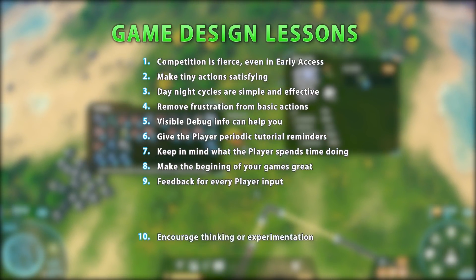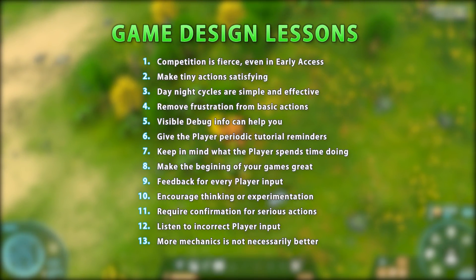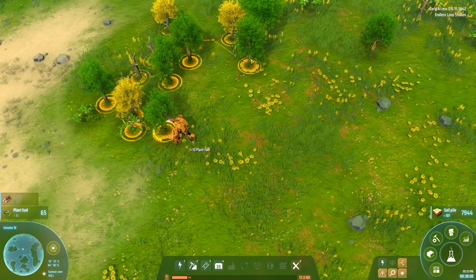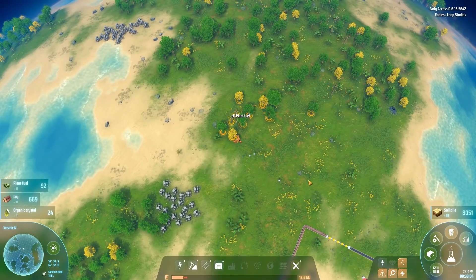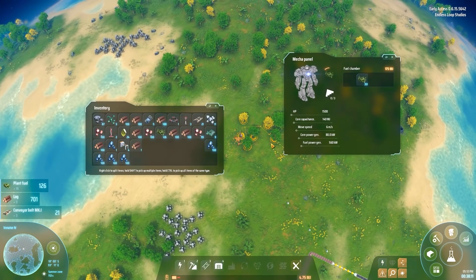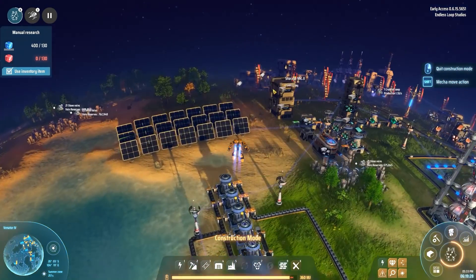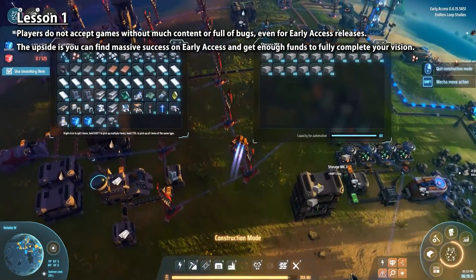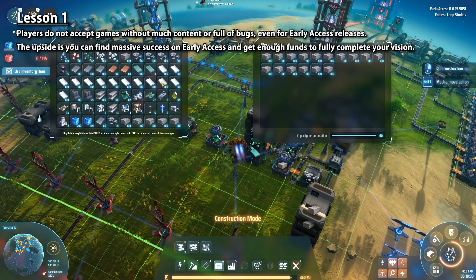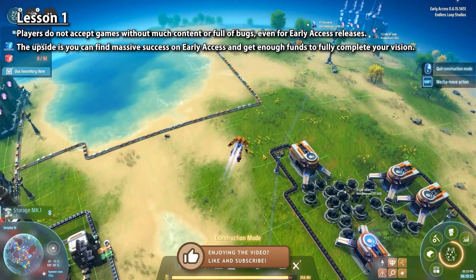Here are my thoughts from my point of view as a game developer, as well as some takeaways for you to improve your own games. The game is out in early access, but it's already extremely stable and feature-rich. I've played it for over 30 hours and I haven't encountered any bugs. Even performance has not been an issue — in late game with tons of machines and thousands of items moving around, the game still runs extremely smooth. If you decide to go with early access, gone are the days of players accepting tons of bugs or no content, and this is your competition: an extremely well-made game with already tons of content.